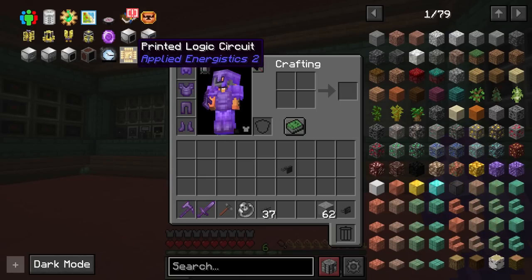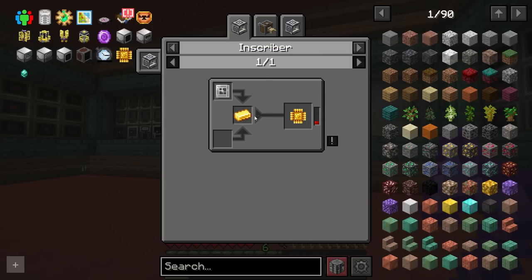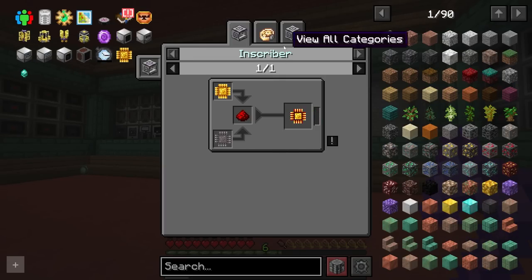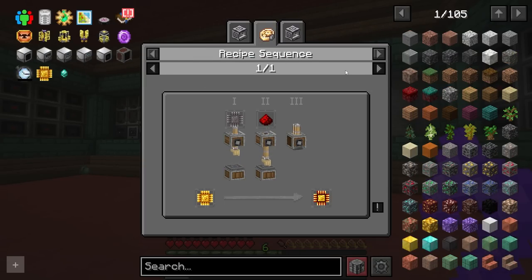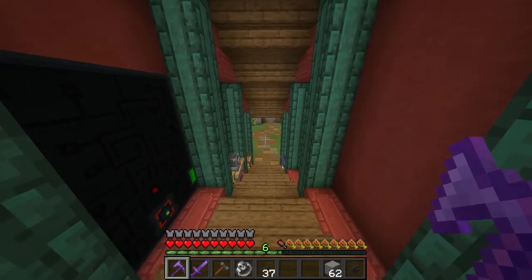They also changed the way the AE2 processor is done. So if you already have the inscribers, you're fine — you're kind of grandfathered in. You can still do it with the inscribers, no problem. But if you don't have your inscribers yet, you can't craft them anymore — they have to be done with deploying again. So I have the deployer in this step, then they go through a recipe sequence. And instead of smelting at the end, they have to press. Pretty cool.